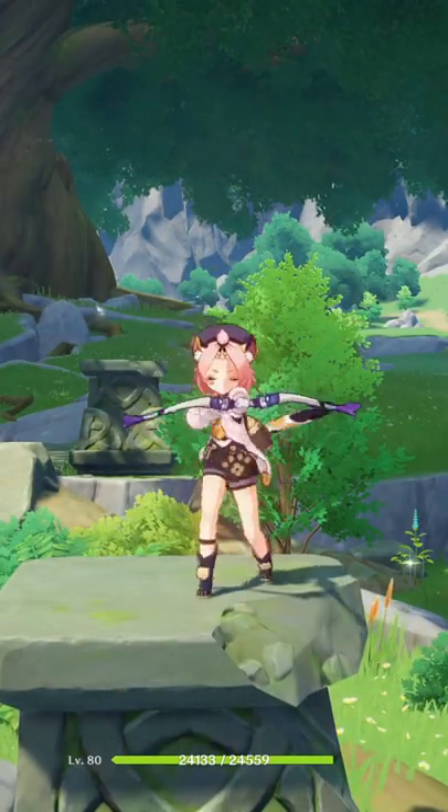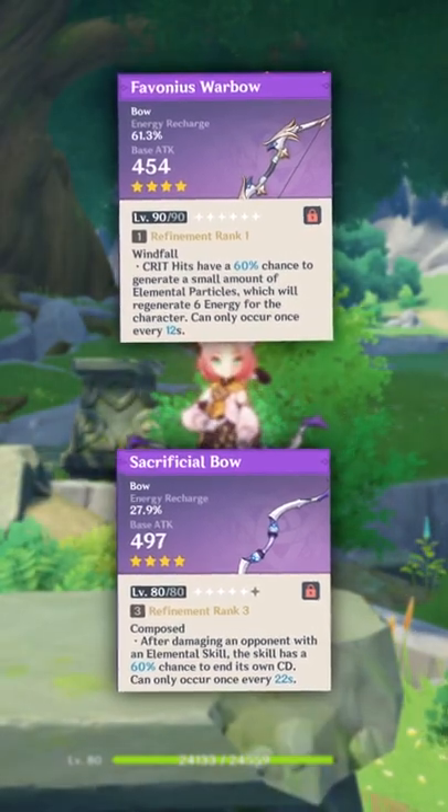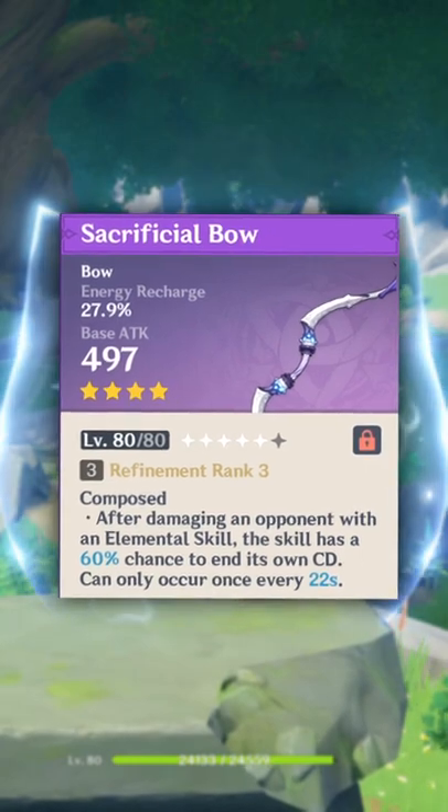The two best weapons for Diona are the Sacrificial Bow and Favonius Warbow. You can use either one — it really just depends on which one suits your playstyle more. I personally use Sacrificial Bow because I like having another charge for my skill.